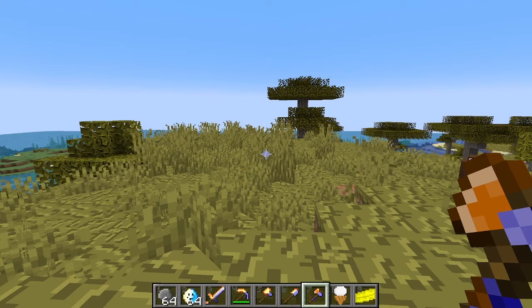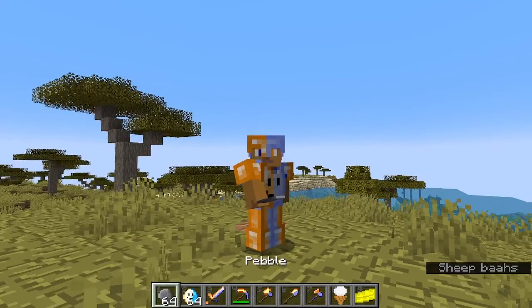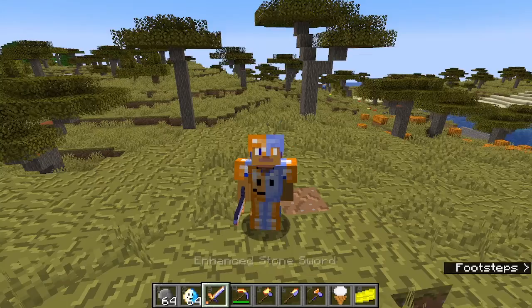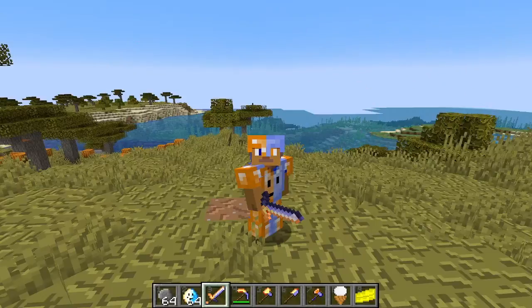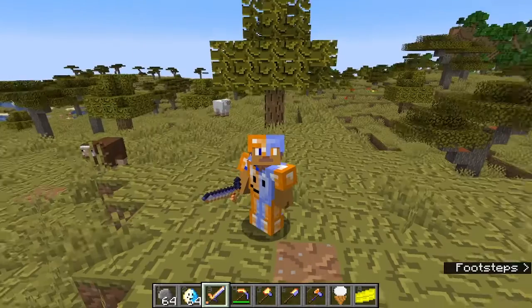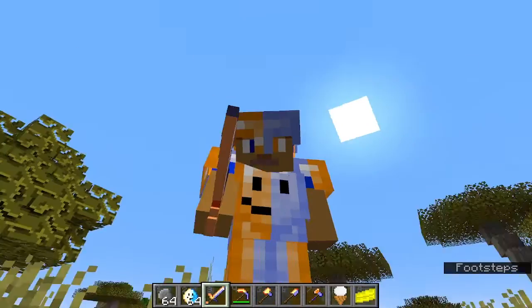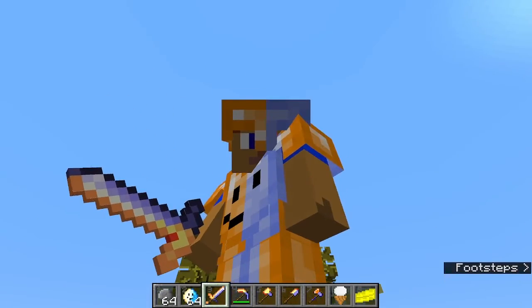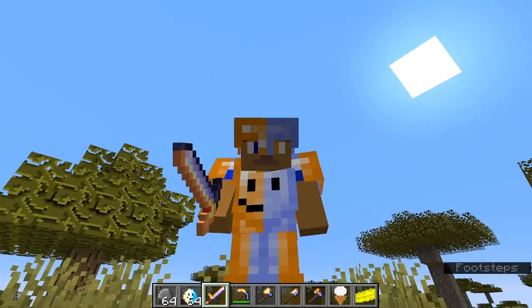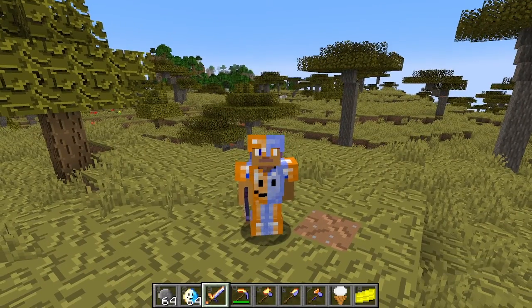The winner armor looks pretty cool. My channel colors are kind of blue and orange, so I made it like the diamond armor but half blue, half orange. At first the leggings and boots looking like that was a mistake — I didn't mean to do that — but I feel like it looks pretty cool now, looking at it. It makes it look like each leg is split like that.